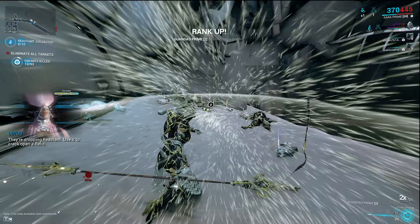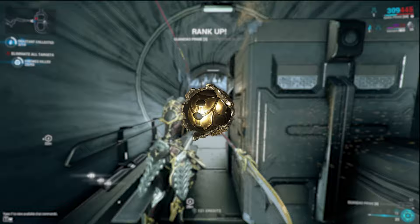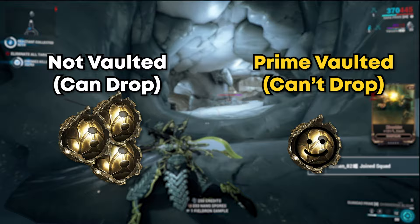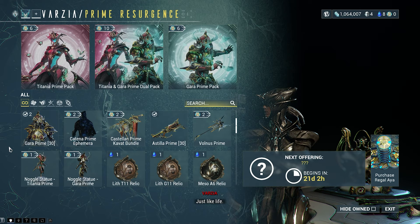Now that you can farm Void Relics and get Prime parts by running Relics in Fissure Missions, how do you get the specific frame you want? To understand that, we need to go over vaulted Relics. In Warframe there is a rotation system where certain Relics enter the Prime Vault, meaning they are removed from the drop table and can no longer be obtained through normal means. They can still be traded and you don't lose them when vaulted — they're just not in the drop table anymore. If the frame you're looking for is currently vaulted, you'll have to either buy the parts or Relics from another player, or wait for something called the Prime Resurgence.